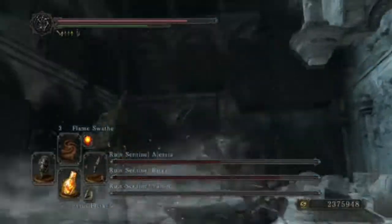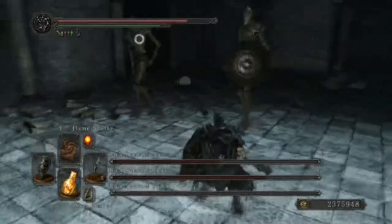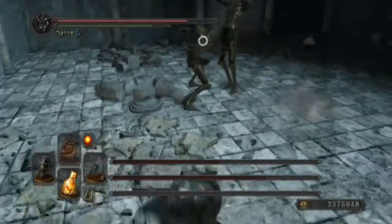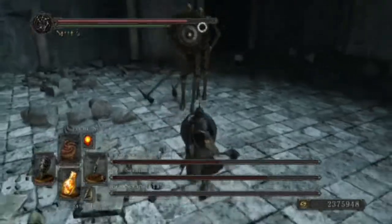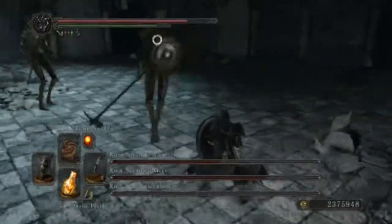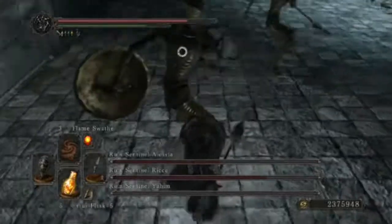The next attack is the shield toss — when you see they're about to throw their shield, dodge to the side and you should be able to avoid it. After a Rune Sentinel has thrown away its shield, they won't be able to block anymore, which is good.